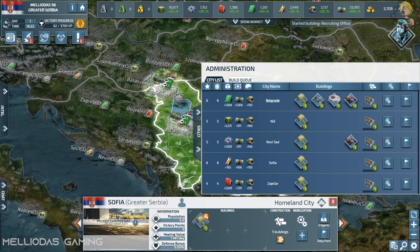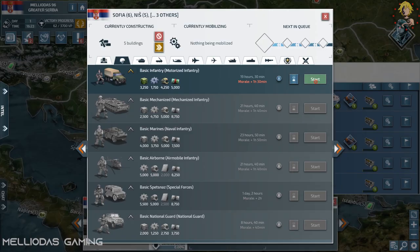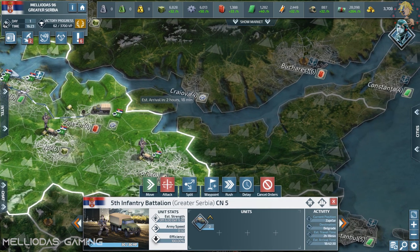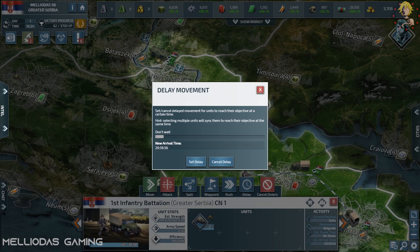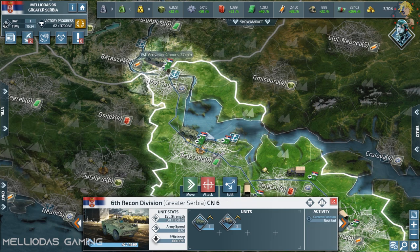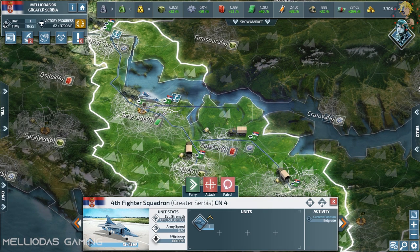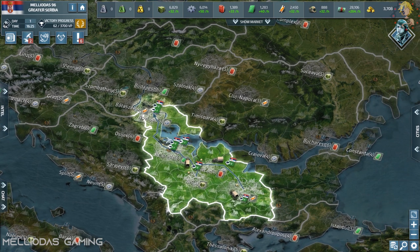Wish me luck. The first task is to commence with the army bases and barracks in all of our cities. Later on, we will start with the recruiting offices and level 1 infantry. Not like the Apocalypse mode where all research is open from day 1 — in Rising Tides you have to wait. So I need to be careful, follow a slow process, be patient, and stay in a defensive position to intercept any attacks.